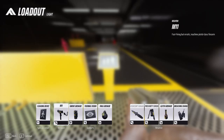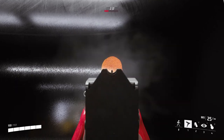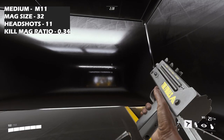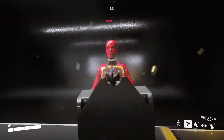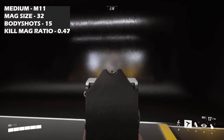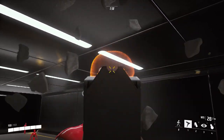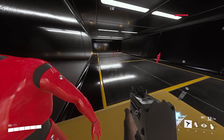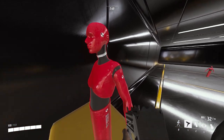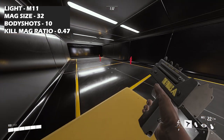Next up is the M11 — it's a fast firing but erratic machine pistol class firearm. For headshots against a medium, about 10 bullets to the head will take out a medium. About 14 bullets to the body will take out a medium. For lights, about six bullets to the head, and ten bullets to the body takes out a light.